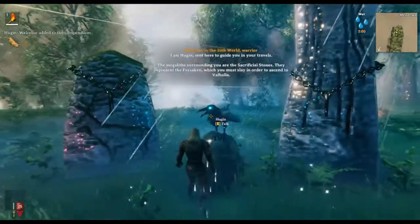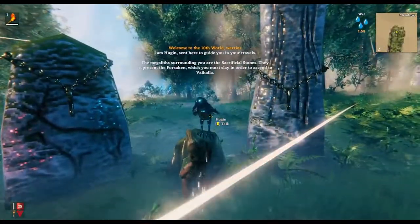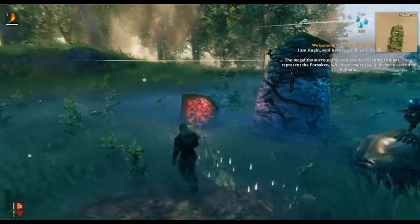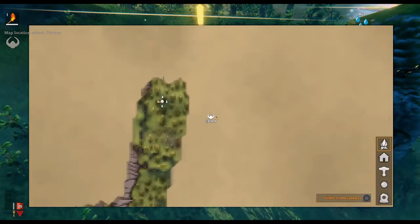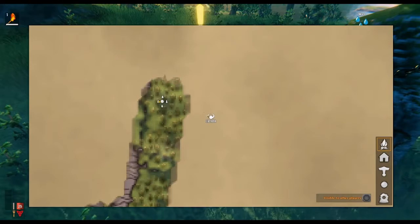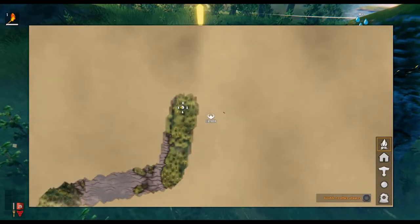You'll talk to Hugin here, he's gonna teach you how to do stuff. These are the sacrificial stones - the first thing you'll do is interact and it'll show you where Iketheer is. Iketheer is always right near spawn, somewhere within like this kind of radius here.